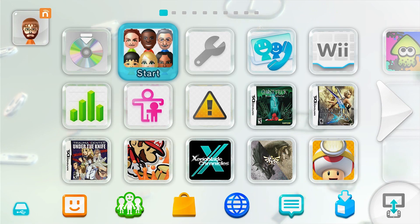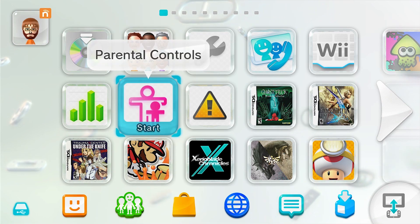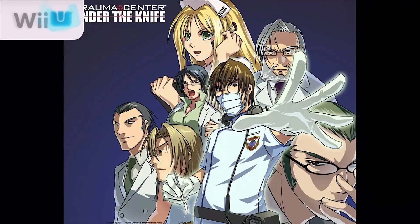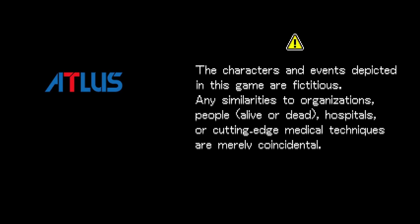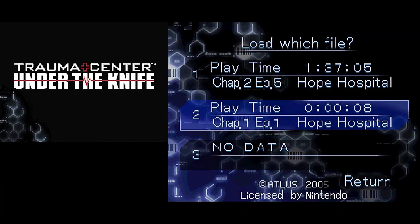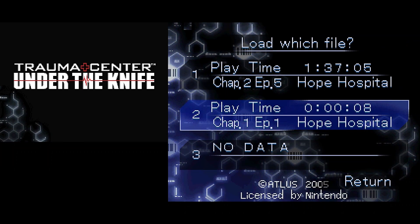Back to the Wii U menu — let's see if that worked. I'll launch the title. And there you go: you can see the second save file I made on the emulator is now on the Wii U. I hope this tutorial was useful for you. Thanks for watching. See ya!